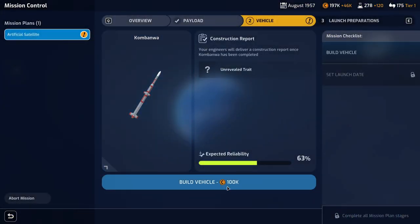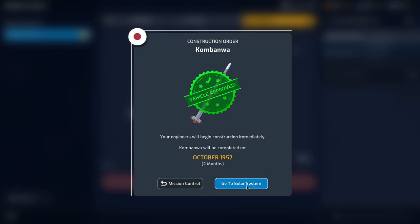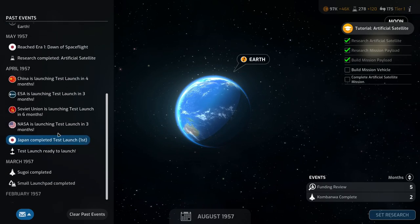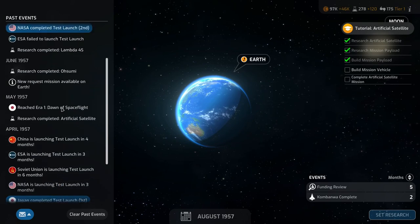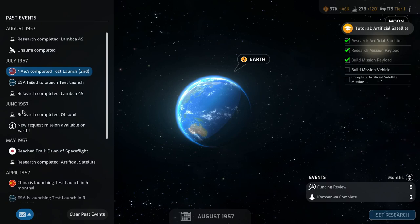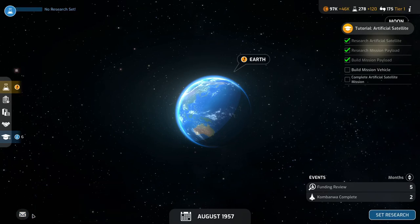We'll confirm the design and we have the funds available, so let's build the vehicle. The order has been sent forward and the engineers will begin construction immediately — it'll take two months so it'll be ready in October 1957. Looking at past events: we did the first test launch which was successful; NASA was doing it in three months, Soviets in six, ESA in three, and China in four. We were the first to reach Era 1 Dawn of Space Flight and completed the research for the artificial satellite. NASA has successfully completed their test launch, and ESA failed to launch so they'll likely have to rebuild.